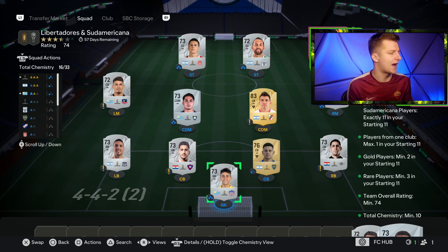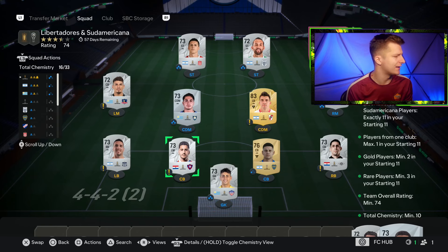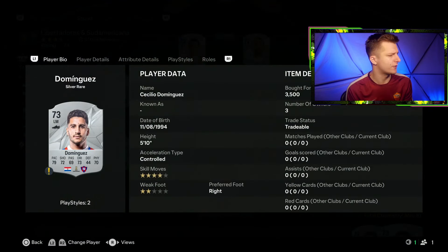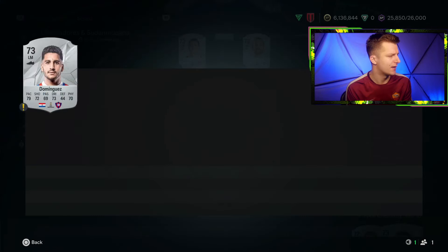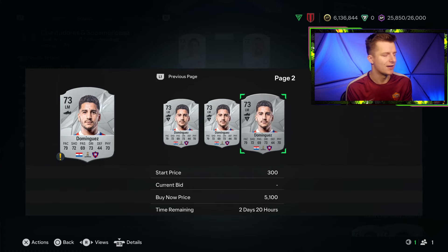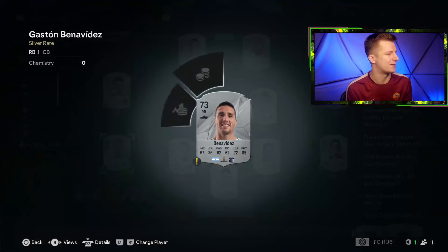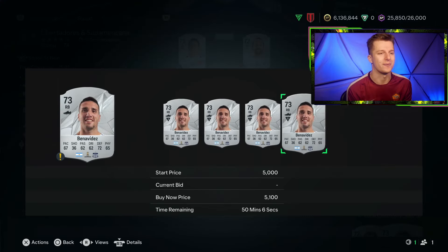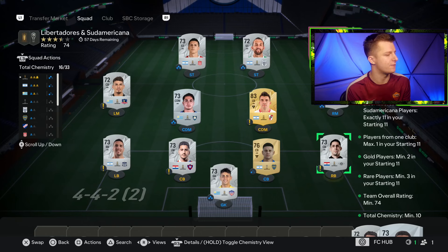In today's video we're going to be teaching you guys how you can source yourself Sudamerica and Libertadores cards to complete the League SBC. These are really expensive every year, but luckily I've been using certain methods to get these cards for cheap every year. For example, we've got Dominguez who picks up at £3.5k, but if I check the market right now he's flooded near £5k. There you go — another guy who picks up at £2.1k versus £5.1k on the market, which probably fits the agenda a little bit better.